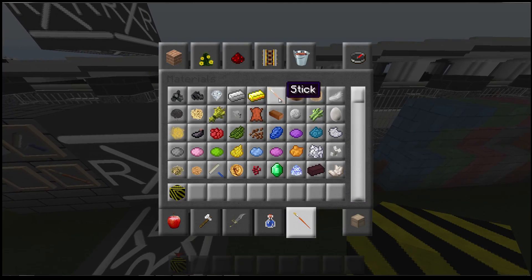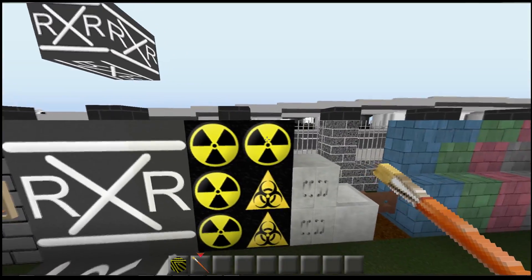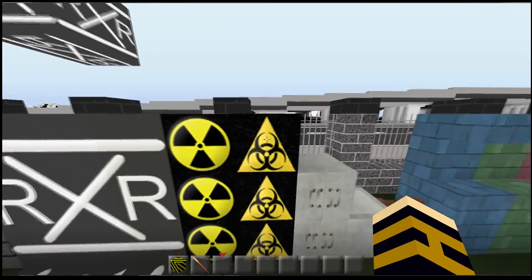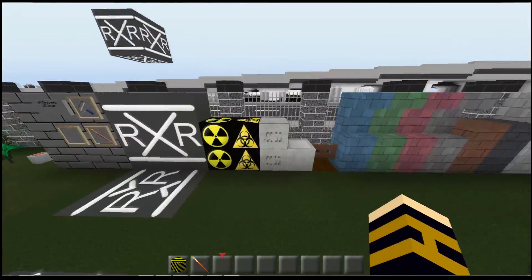Basically, sponge metas — a couple more of them. What I've done is we've got the nuclear sign in meta 19.4, and we've also got a biohazard one in meta 19.5. Now this will tile with black wool — I just thought that worked. You can put these on the side of vans and things — that'll be fine.